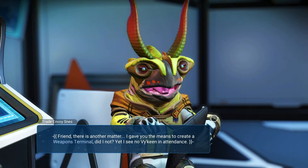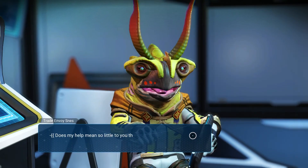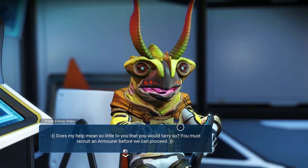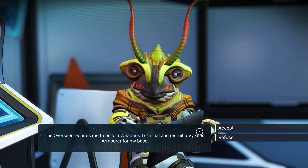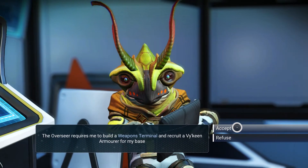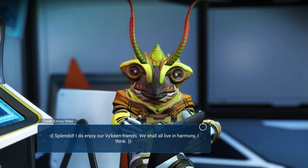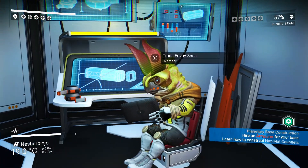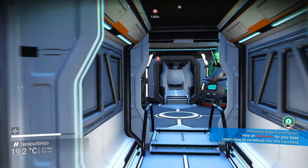Friend, there is another matter. I gave you the means to create a weapons terminal, did I not? Yet I see no armorer in attendance — does my help mean so little to you that you would tarry so? You must recruit an armorer before we can proceed. The overseer requires me to build a weapons terminal and recruit an armorer for my base. I do enjoy our armorer friends — we shall all live in harmony. I think. I'm not so sure about this guy anymore — he seems a little overaggressive in general.